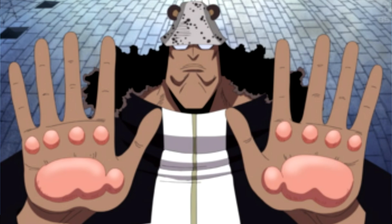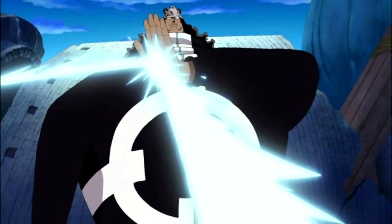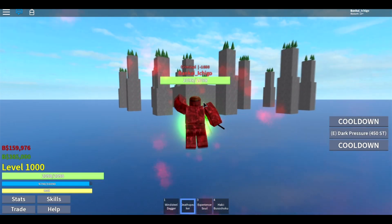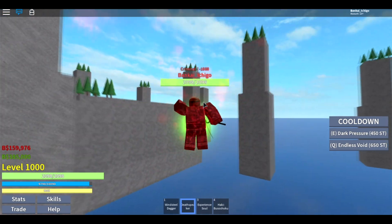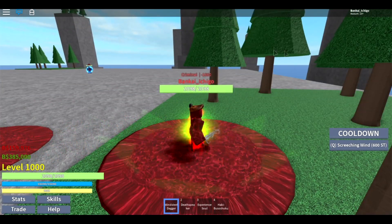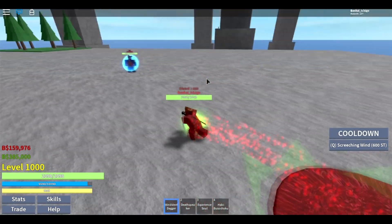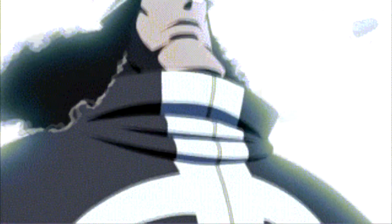Next up we have the Niku Niku no Mi, the Paw Paw fruit — one of my favorite fruits in the series, right up there with Ito Ito. It's one of the coolest. He's got the teleportation, which could be a move, and the reflection move. It would be interesting because we haven't seen anything as technical as Paw in the game yet. If they add a move where you hold out your hand and whatever is fired at it gets sent back, that would be pretty cool. We definitely have to have teleportation, and lastly we're gonna need the Ursus Shock — that charge-up, fire-it-out, huge explosion move.